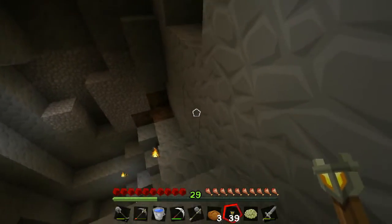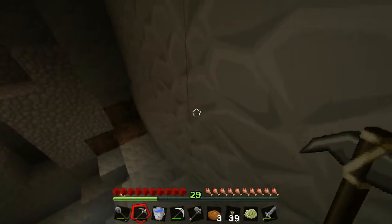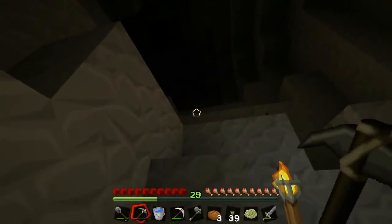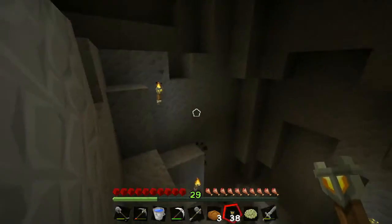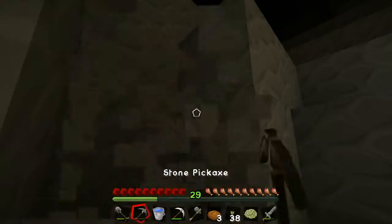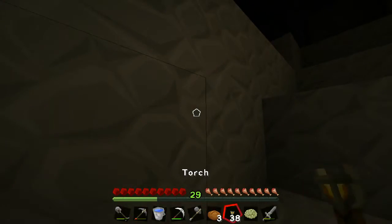This is gonna get dangerous now, but that's okay. Let's parkour up — I'll make this a parkour course that way it keeps it separated from us. Let's put a torch here, dig right here, and then here — I think we'll be okay. Torch time.